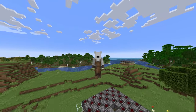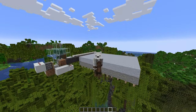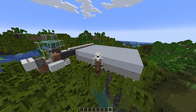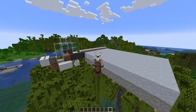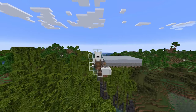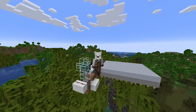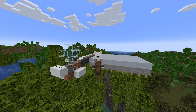Now let's look at item farms — farms that allow you to harvest a specific item much more easily. Behind me we have an automatic clay and mud farm, which is super useful because you don't have to go swimming in rivers to find clay or mud. Some item farms can also be used as XP farms, which we'll cover shortly, but some can't — like this clay farm, which only produces an item but is still very useful.